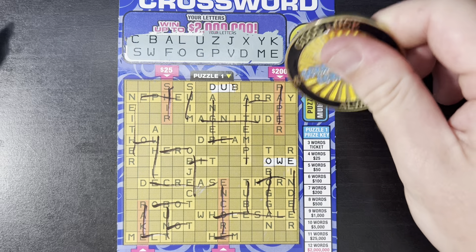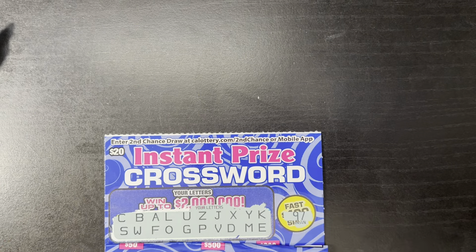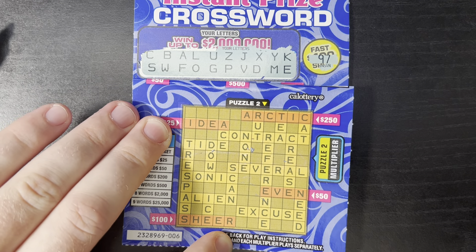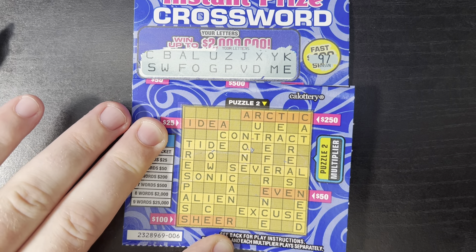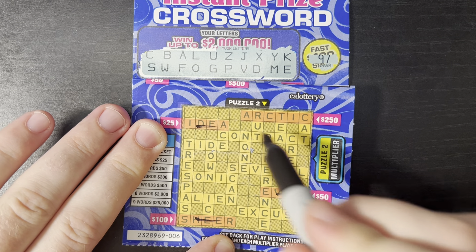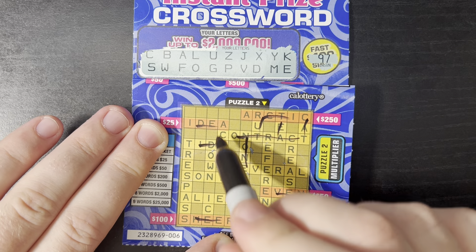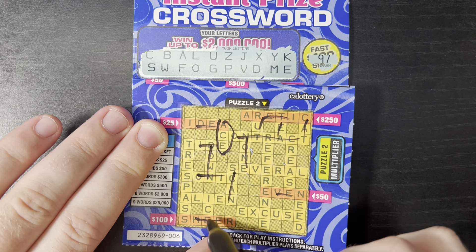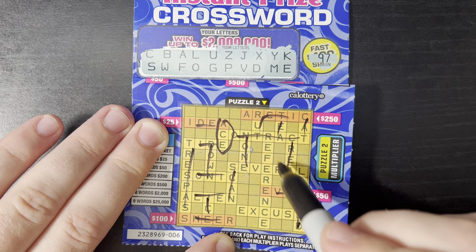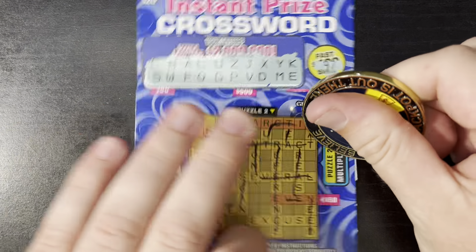No win up top — that one was a 10x. Moving down here, let's see what we got going on. 'Even' — we have a chance: E, V, E, no N. 'Sheer' — no R, no N, no I, no T. 'Ace' — there's one. 'Ice' — no I. No win on our instant prize today.